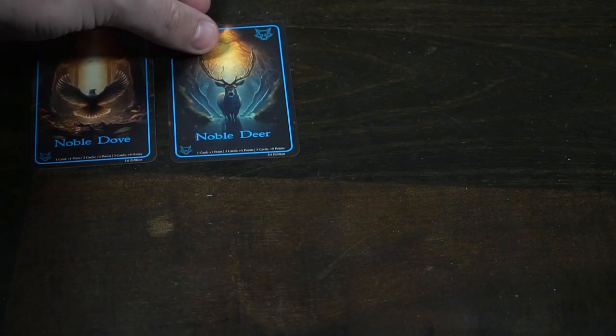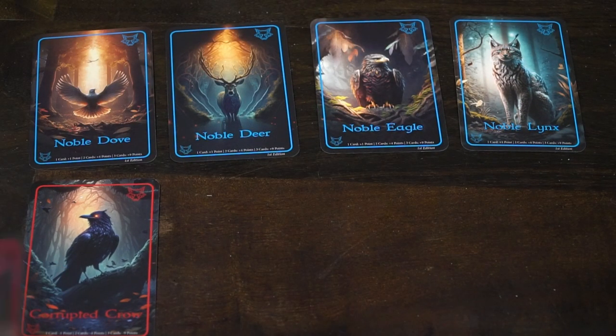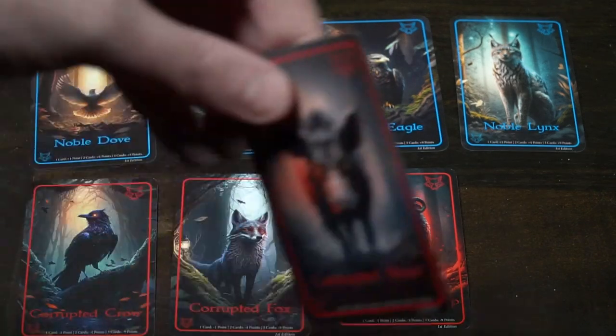Spheres of Life is a hand management and tableau management game. Your main objective is to collect corrupted or noble animals in sets, place a completed set face up on your field each dream phase, and score points at the end. You never want corrupted animals in your hand at the end — they're only useful in sets. The danger is that if you have a lot of noble animals, players can steal them, make you discard, or feed you negative cards. So you have to weigh: do I want to bank a set now for six guaranteed points, or hold on hoping to score nine at the end?